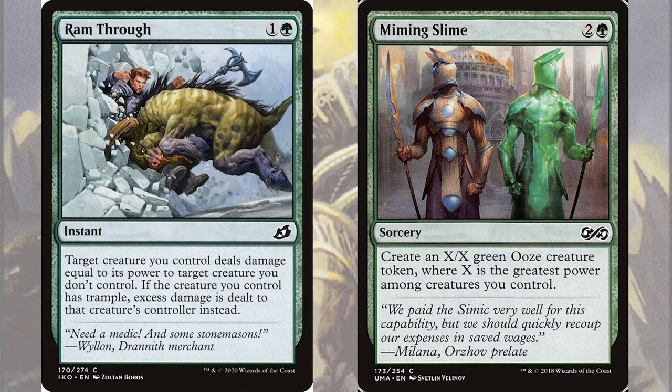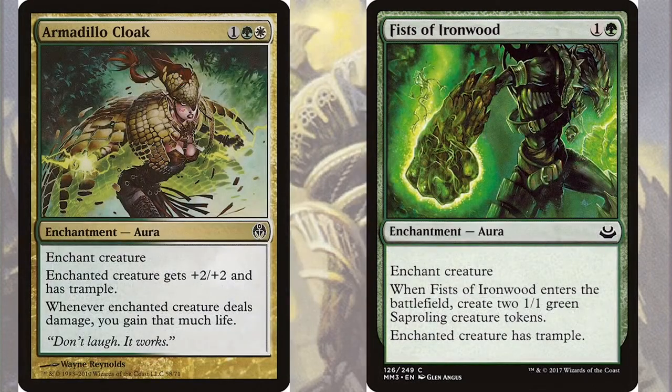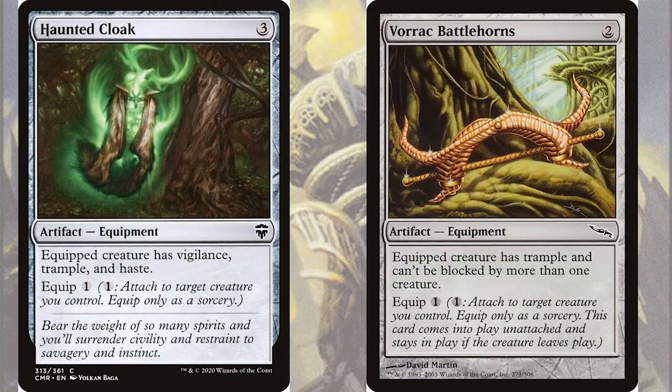However, we're not going to populate much if we can't get our commander's damage through. Between its size and its effect, our commander is always going to be the first creature blocked on the field, so we need to get its damage through with Trample effects. We've got several cards dedicated to giving our commander Trample. For example, enchantments like Armadillo Cloak, which will give our commander +2/+2, Trample, and Lifelink, and Fists of the Ironwood, which will give our commander Trample but will also pop out two Saprolings to boost our token army. We've also got equipment with Haunted Cloak that will give our commander Trample but also Haste and Vigilance, and Vorrac Battlehorns that will give our commander Trample and also means that they can't be blocked by more than one creature.